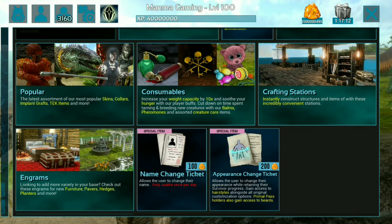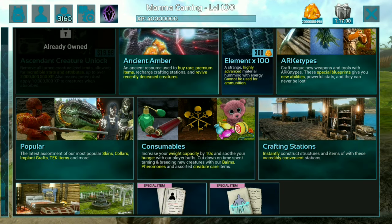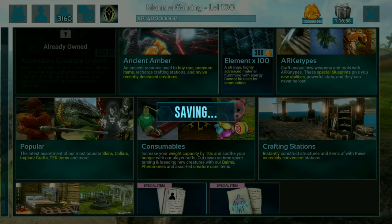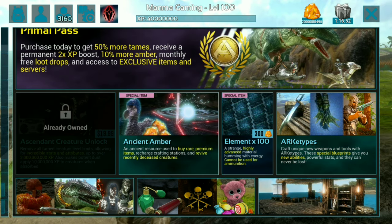If you want to change your name, you can do so with 100 ambers, or 200 ambers for appearance changes. Engrams you want, you can get engrams here, consumable kibbles, and many more crafting stations are available here to get with these ambers.